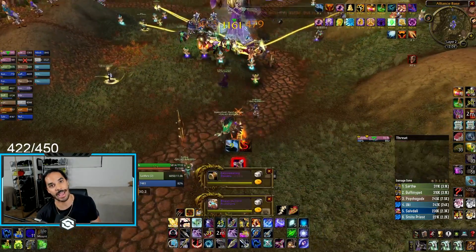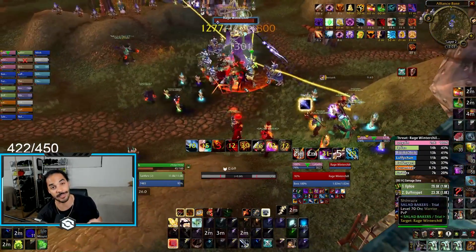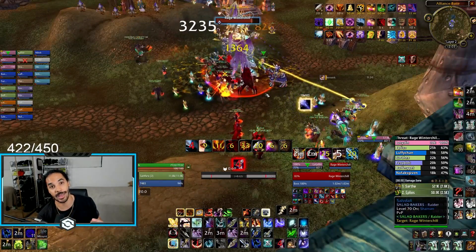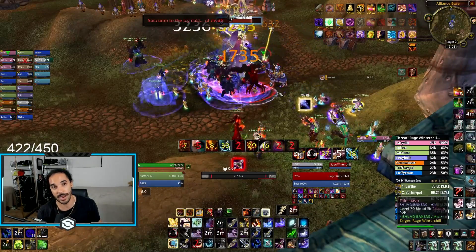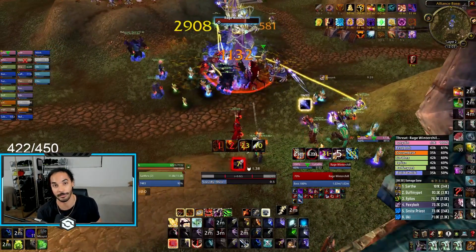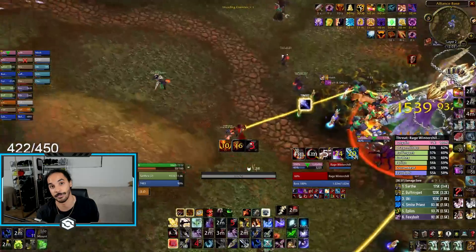You can also wait until after Death and Decay goes out if you really want to, but the biggest things on this fight are basically just hope you don't get Death and Decay because you are going to lose DPS having to move, and really hope you don't get frozen. I definitely wouldn't wear a PvP trinket on this fight. It's pretty rare that you get frozen and it's just really bad RNG, so just kind of shoot for the stars. Hope you don't have to move, and then you'll get a better parse if you don't.